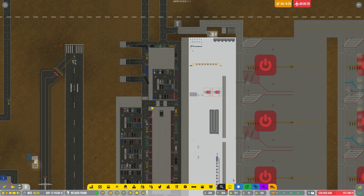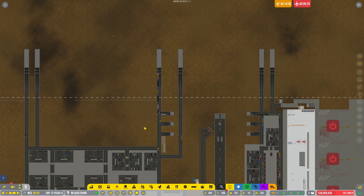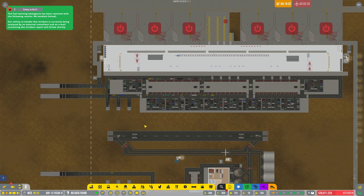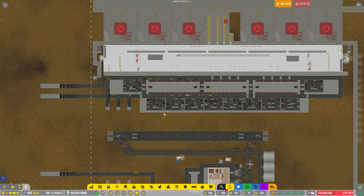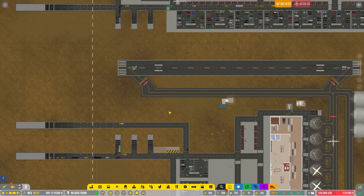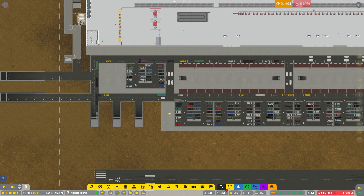I think the thing to do with having a rotated world layout is to leave a spare stand free just for emergencies only at each terminal — I think that's probably the best way of doing it. Somehow my traffic's disappeared as well.